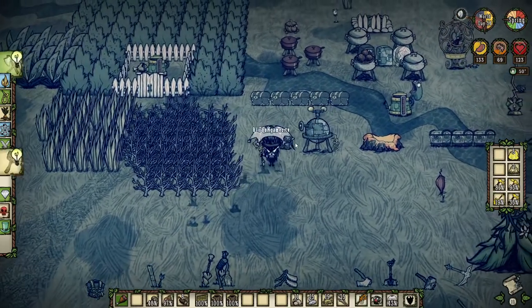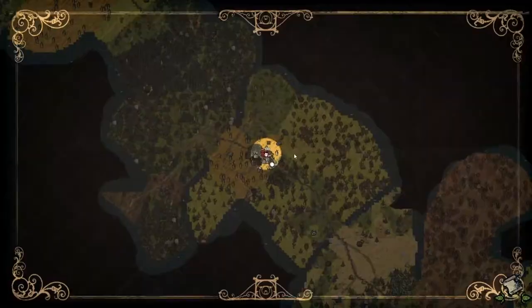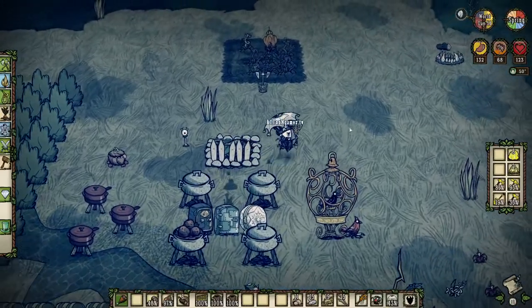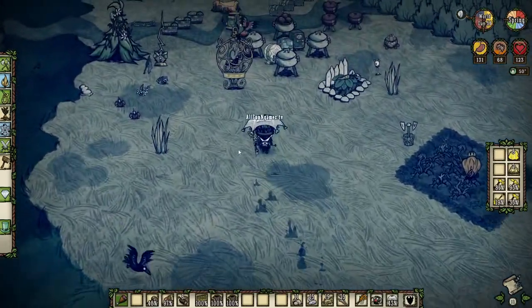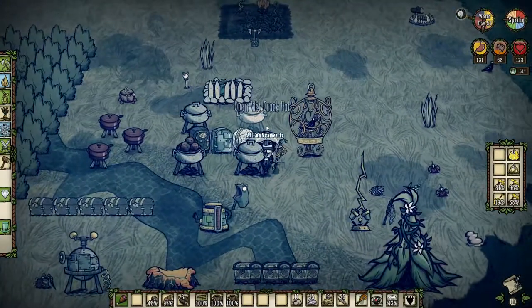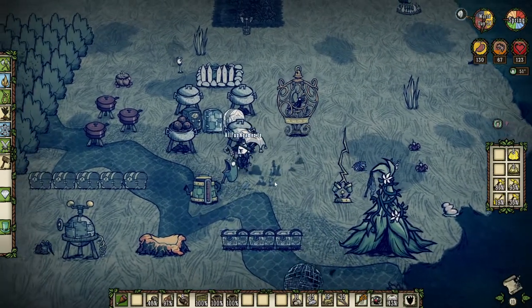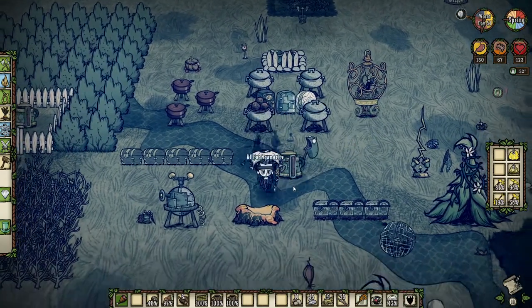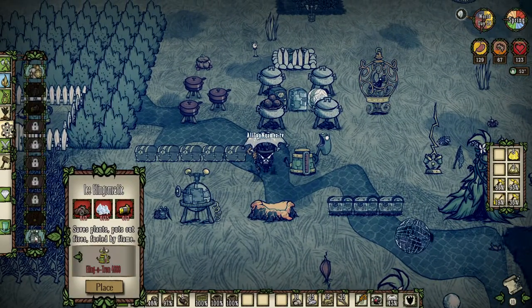So, checklist for summertime. If you guys are following along to this point and you've copied everything we've done, we have both of our endothermic fire pits, which are going to keep us nice and cooled for summertime. We have one there and one near the hound traps. We also have our two fling-o-matics and we even have an extra fling-o-matic pre-built as well.